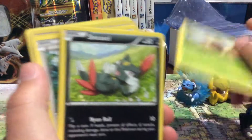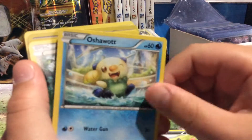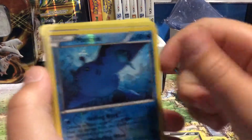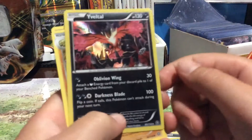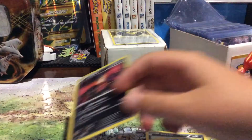Drifloom, Sea Dot, a Sneasel, Oshawott, Fletchling, Mantine. Ooh, and a Holo Yveltal — I do not have this card yet. I'll sleeve him up too.